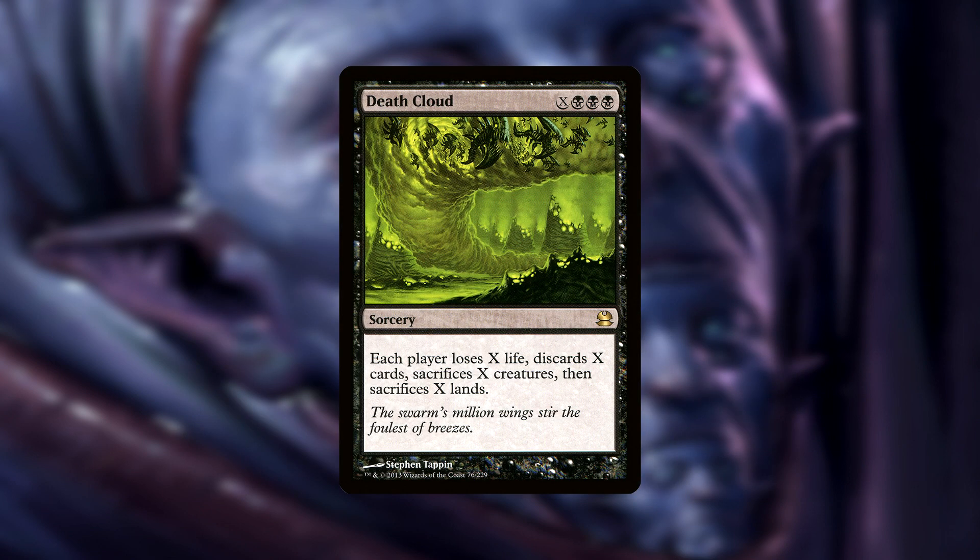Death Cloud is a perfect fit in this deck. It costs X and 3 black, and each player loses X life, discards X cards, sacrifices X creatures, and sacrifices X lands. Having Megrim or Liliana's Caress out on the battlefield deals even more damage to our opponents, and having Waste Not out helps us gain value from Death Cloud, turning this into a more one-sided sorcery. This deck has plenty of ways to gain life, draw cards, and create tokens, which makes Death Cloud more of a threat for our opponents.